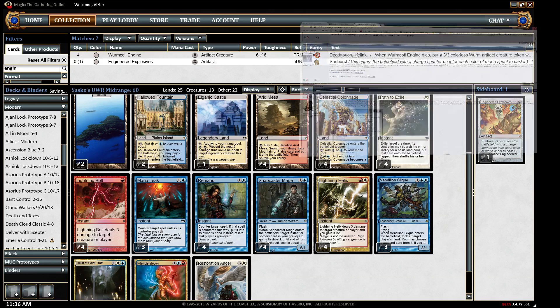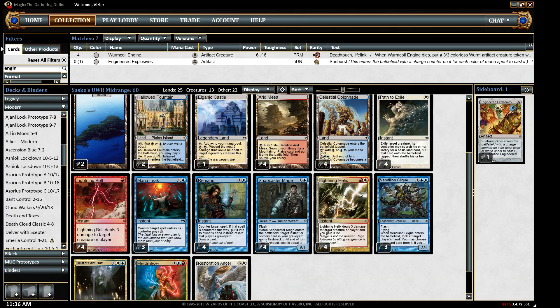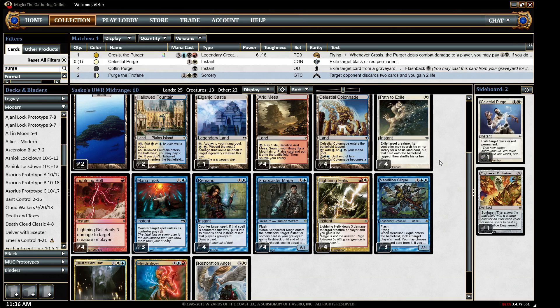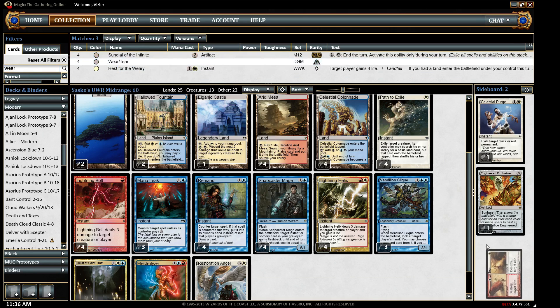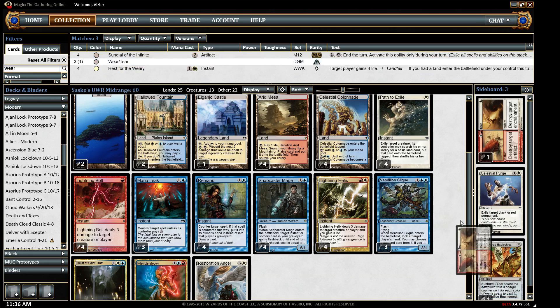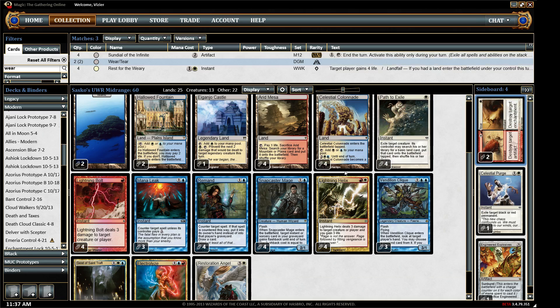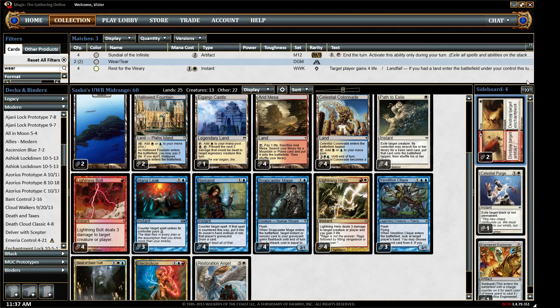He's got an Engineered Explosives, Wear and Tear, and Celestial Purge. I think I have Wear and Tears — yep, he's got two of those. Those are great. If you have access to red and white in your deck, they're strictly superior to Disenchant if that's what you're looking for.